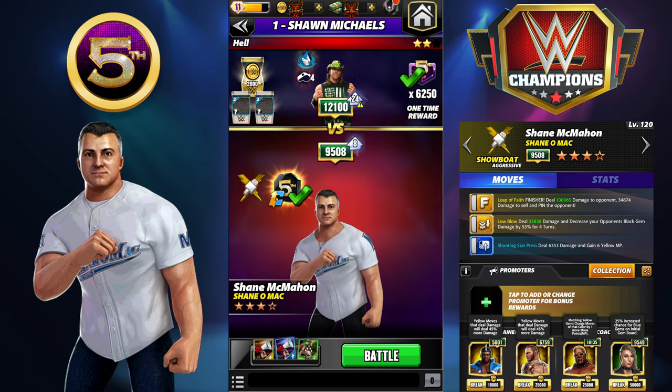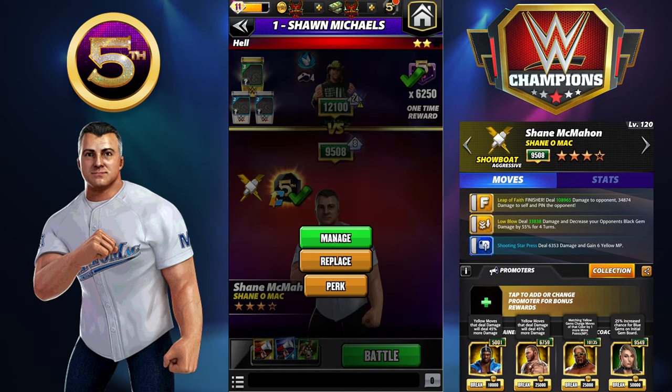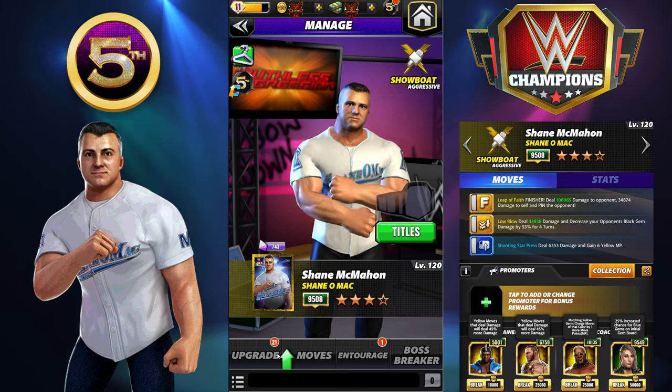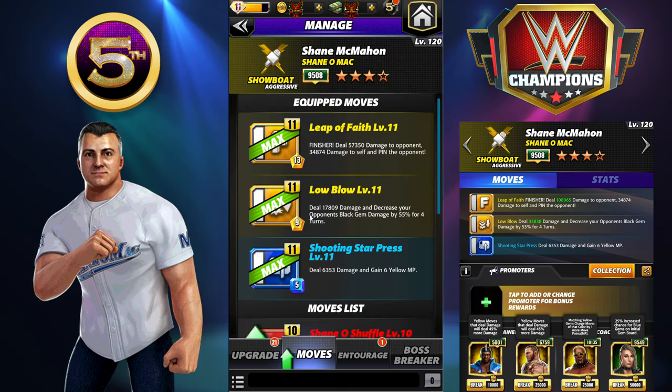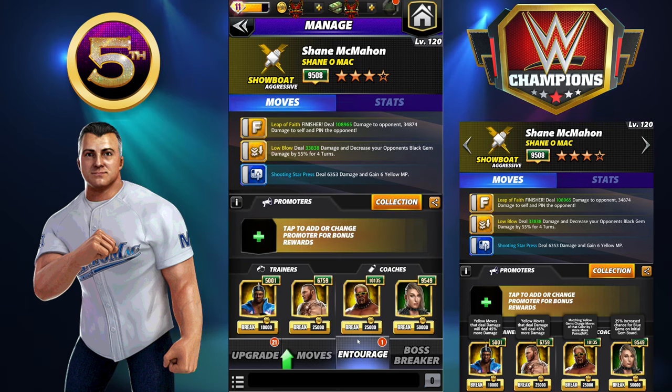Hey everyone, Marix here bringing you another video. This one is going to be on a four-star Shane McMahon build. Four star is not Shane's strong suit — he's much better at five star. If yours is four-star bronze without a strap like mine, it will absolutely be a struggle. The best you're going to do is about 150k damage per cycle.